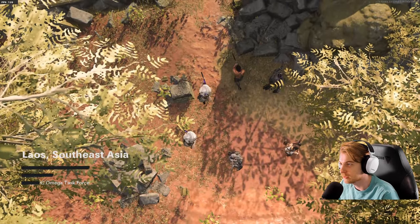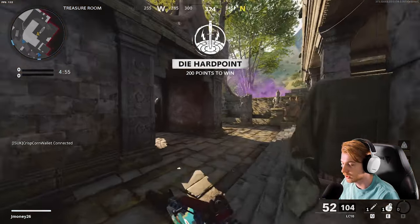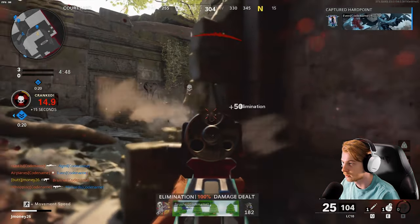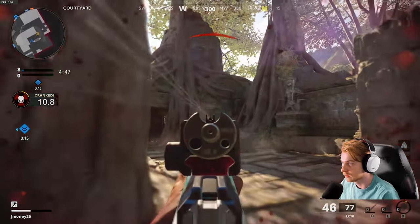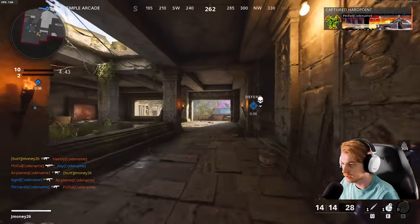Heading into Apocalypse as Rambo — I keep forgetting to change my operator, but let's see how we do. There's some nice music playing; I hope it's not copyrighted. Actually, I'm going to go ahead and turn that off just in case. We got one — let's hit him with a Stim. I'm not going to let him take me out.